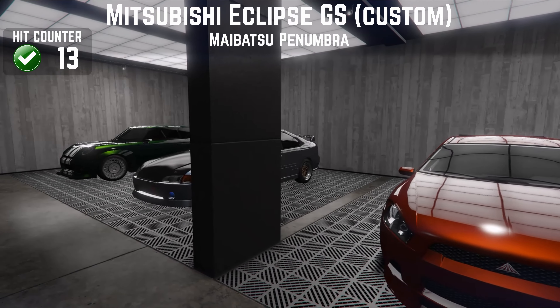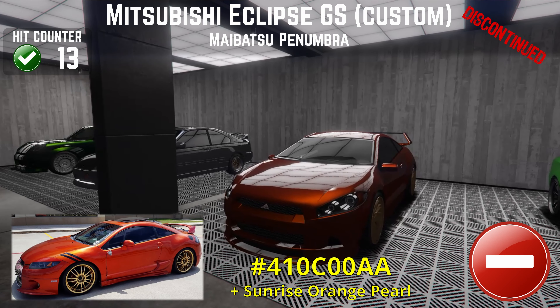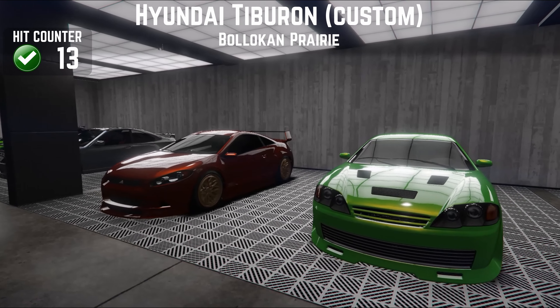I based my Penumbra on a particular customised Eclipse GS and I think it came out really well — the colour, the wheels, it all looks really really good. But I sold it anyway because you can pick one up anytime from the street and I wanted the space.